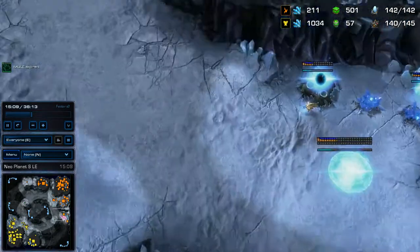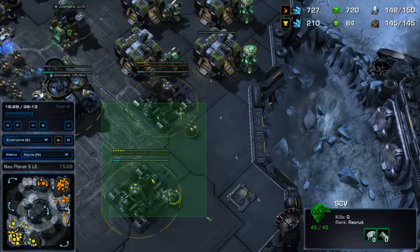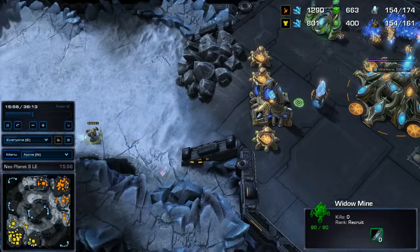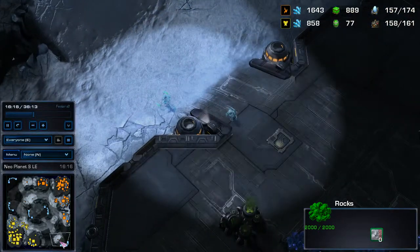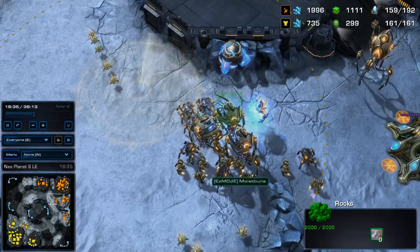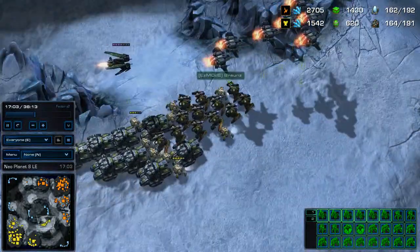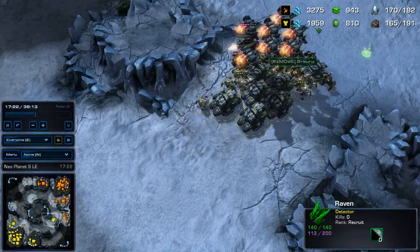Let's see what he's doing. He's actually getting his fourth now, before I do. I throw down these extra CCs because I have a lot of money. I move out here pretty soon — here we go. This is where I actually siege up on his base. This battle was pretty good on my side, and this is why I went Raven — you'll see in a moment here. I siege up but the Mines were in a horrible spot. You definitely shouldn't have them that close to your units.